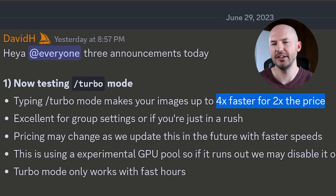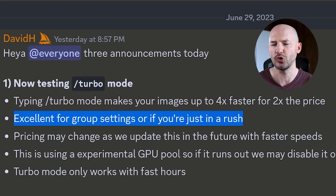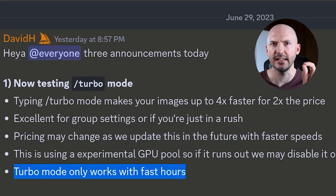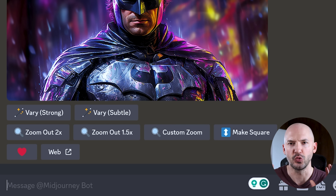The second new feature that came out is the new turbo mode — four times faster for double the price. I don't know how appealing that will be to many of you, but this is definitely good if you're working in a group or if you're just in a rush. They note that pricing may change as they update this in the future with faster speeds. And it only works with fast hours — you got to know that.